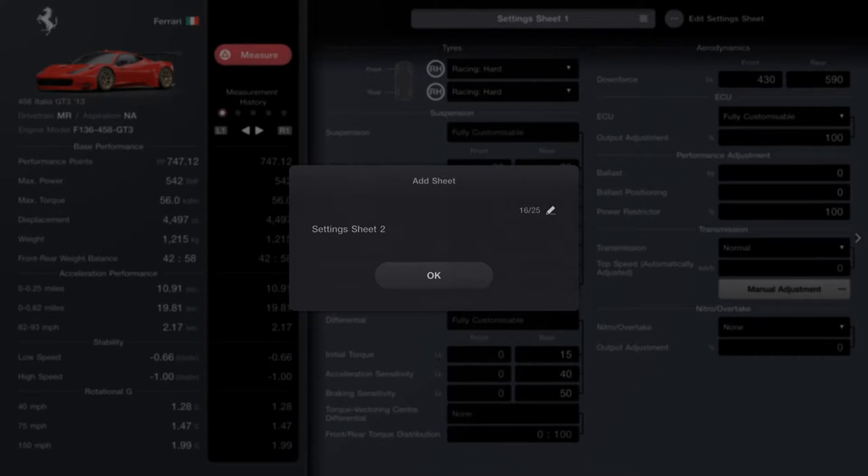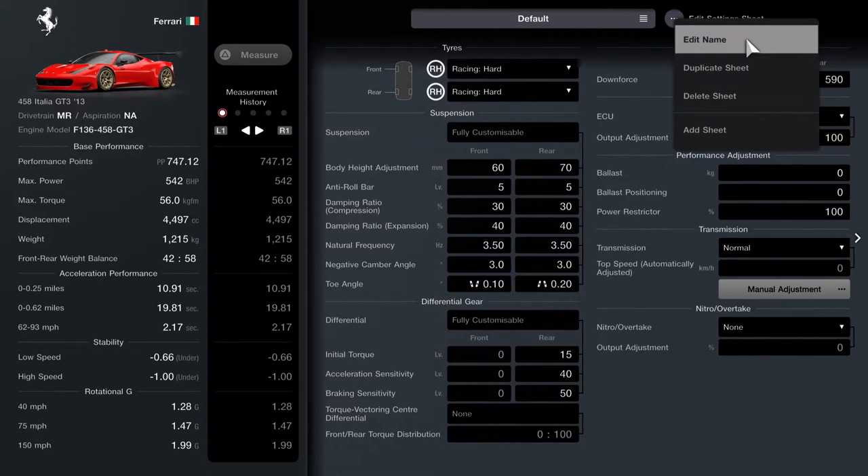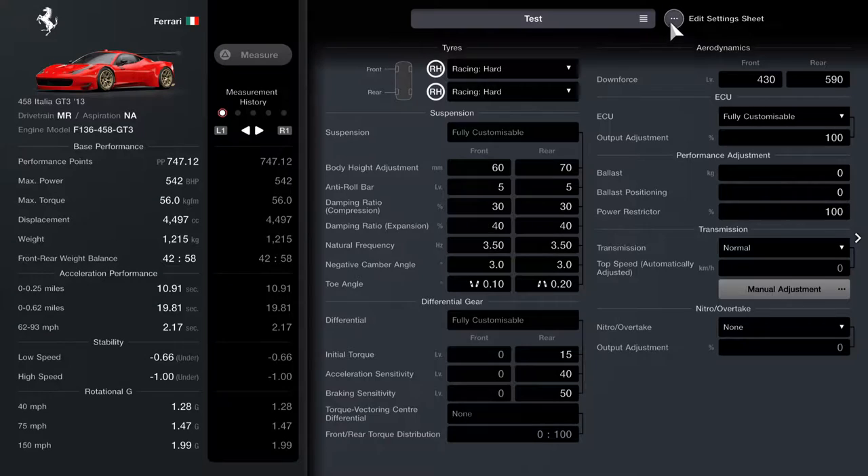The first thing I do now is add a new sheet and name it 'default'. This gives you your basic car settings before you do any tuning whatsoever. I then duplicate it so I always have a backup — I name the duplicate 'test'. That way, if anything goes wrong, I can go back to my default.